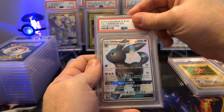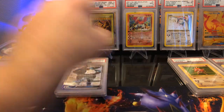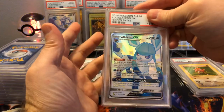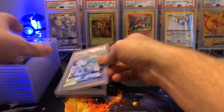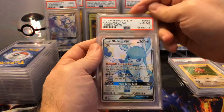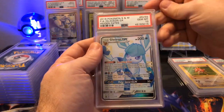Another Umbreon — Gem Mint 10, sweet! Glaceon — as you can see, I submitted a lot of the Eeveelutions. That's a Gem Mint 10. Glaceon again — Gem Mint 10. Glaceon again — Gem Mint 10! It's incredible to me how good the quality is on some of these Hidden Fates cards.